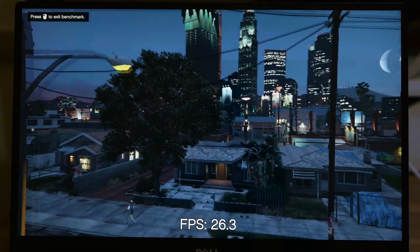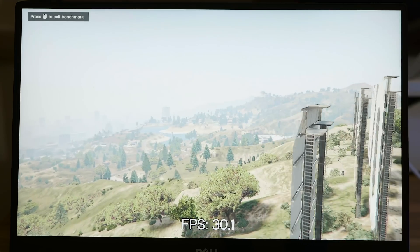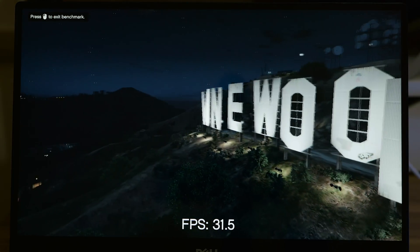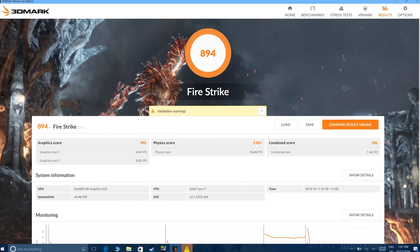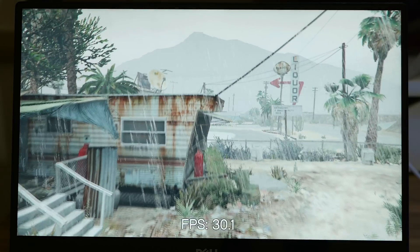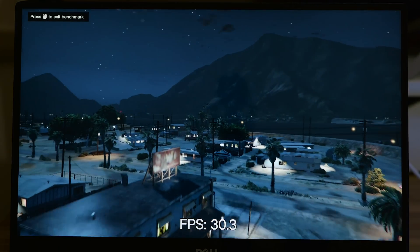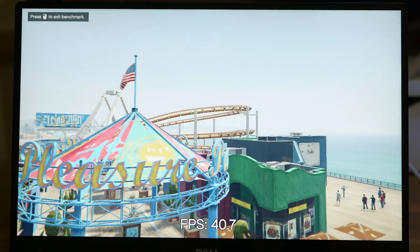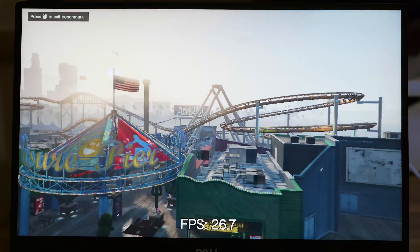First of all I'll just rule out AAA titles. With GTA 5 at 720p I was getting around 33 to 35 frames per second and that's with a lot of the settings turned down. So it's not a great performer for AAA titles — you can see the Fire Strike score of 894, which is not a very good score. It was around 3 to 5 frames per second faster than the Skylake model playing GTA 5, so there is an improvement in graphics, but we'll steer away from AAA titles.